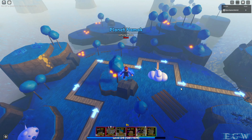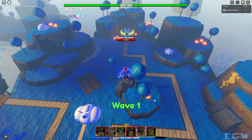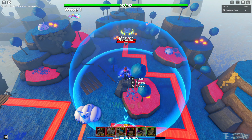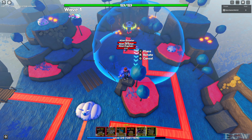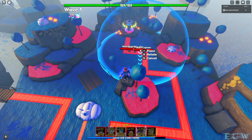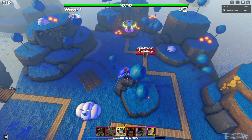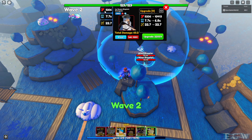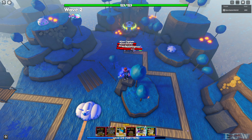All right, so here we are on Planet Namek. She's 1,600 to initially place — let's see if we can get her placed before they get out of range. All right, get her right here — she has a decent range. So when we place her she comes out with 5,206 damage, 7.7 seconds cooldown, and 22.7 range. Pretty decent unit.